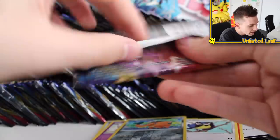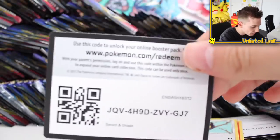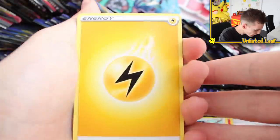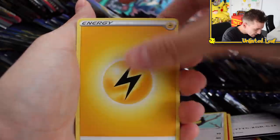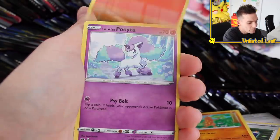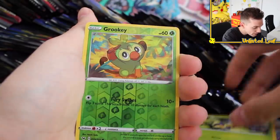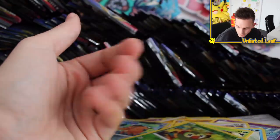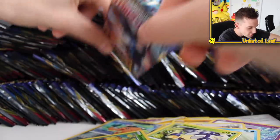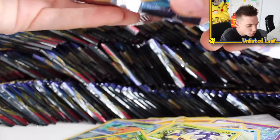Mudsdale regular rare, Zamazenta — come on, someone's got to contain the goods. Maybe the middle section might have a couple of good ones. What I really also want is just a Celebi V card — if I could just pull a casual Celebi V, I wouldn't be complaining. Celebi V is the number one card in the whole set in terms of numbering and I haven't got it. There's always that one card when you're trying to collect a set that you can't get — for me, that's Celebi V.